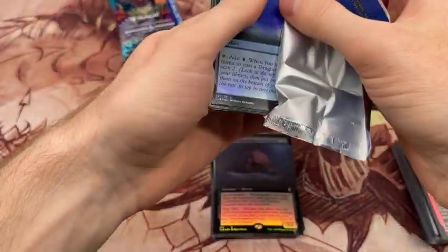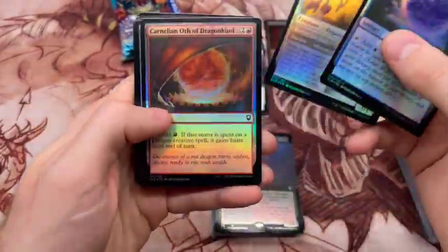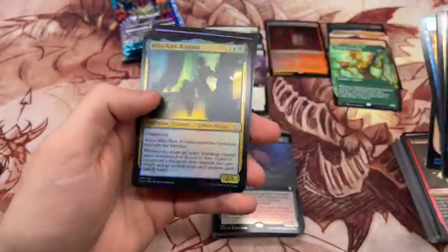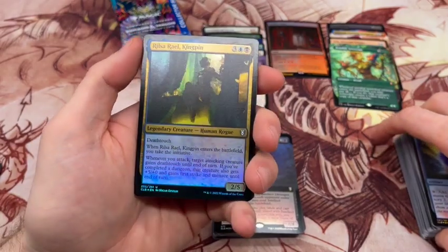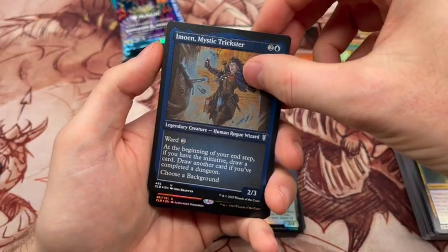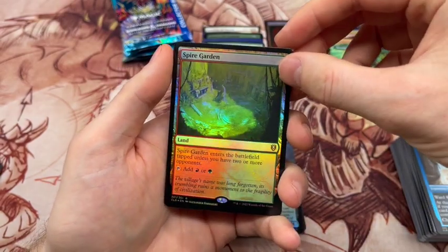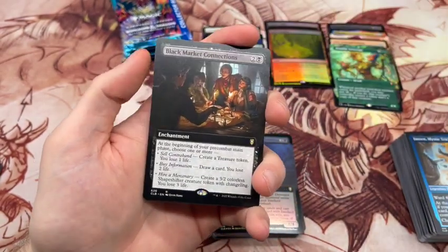Obviously the real money makers are going to be the ancient dragon cycle — that's really where you're going to get the most value. If you can pull an Ancient Copper Dragon, the box overall is going to do okay. Followed by some really strong rares, and then the land cycle — which we are rocking in the pack foil slot there. So that's our second one: Spire Garden. I'll take that!